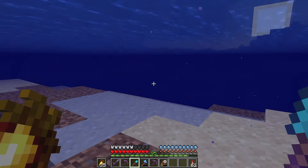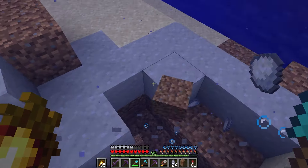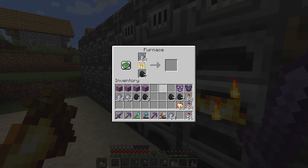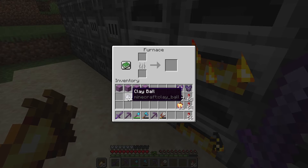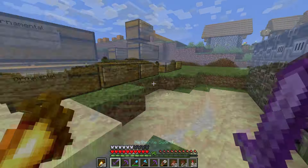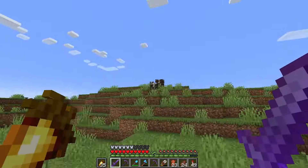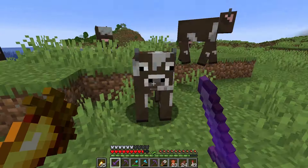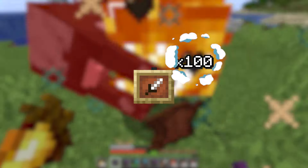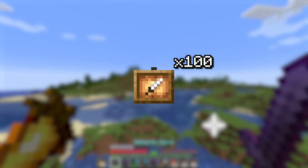After a well-earned break, I came back ready to start with flower pots — after a bit of clay mining and smelting, it was finished. Whilst the clay was cooking, I flew around killing every cow and horse in sight to gather 200 leather to make 200 item frames — 100 for normal item frames and the other 100 for glow item frames later.